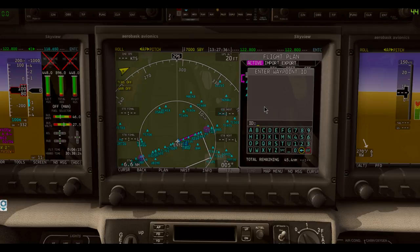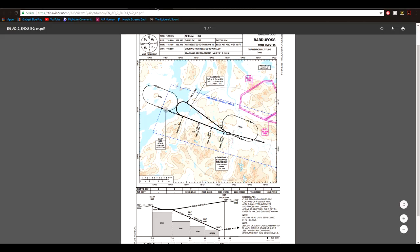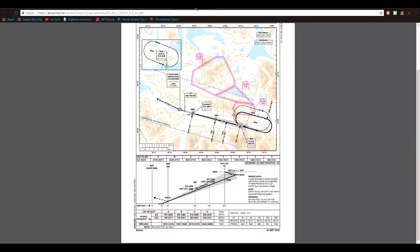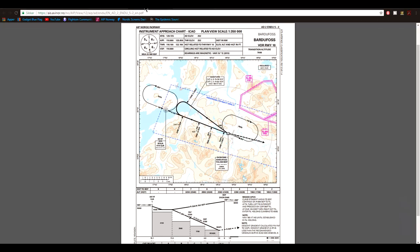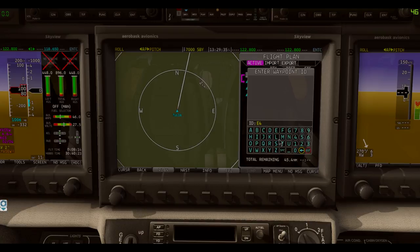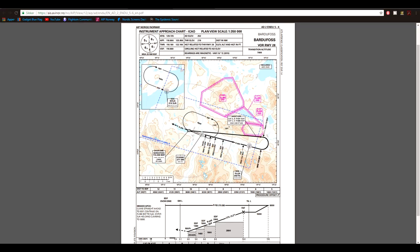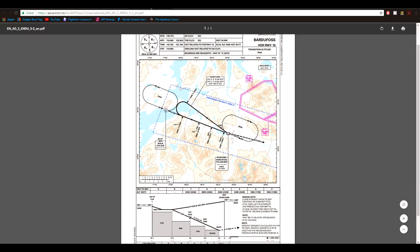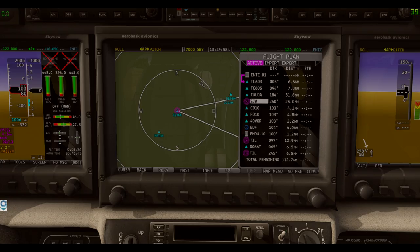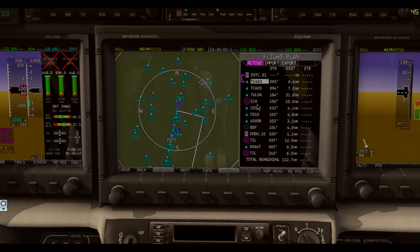I'm going to check the arrivals here. I think the wind favours runway 27, but 27 doesn't have a STAR I can use. So I'll try out different things. I'm going to do Echo November Bravo Delta Uniform for arrivals — it's going to be Viva 01 arrival via Selsenia. The plan: take off from Tromsø, fly to Tulda, turn left to Selsenia, then follow all the way down. Fantastic.